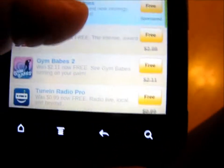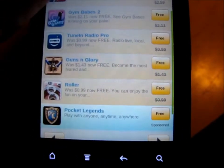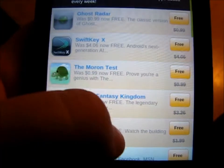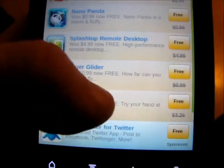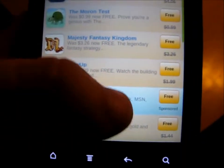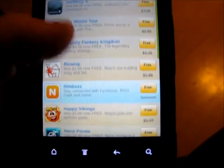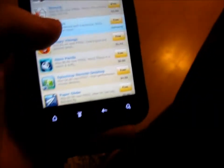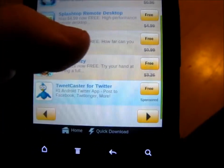Backbreaker Football — for those of you who like that, it's supposed to be a really good, intense 3D football game. Tune In Radio is a pretty good radio app. There's just a whole bunch of free ones, and with every new day more are added. Some of these apps like Paper Glider and Nano Panda were also free Amazon apps of the day — in case you missed them, you can get them here for a limited time, so you'd better hurry because every time they add a new one they take an older one off.